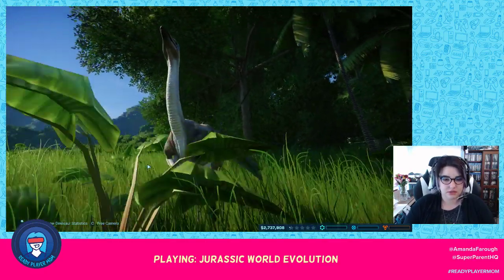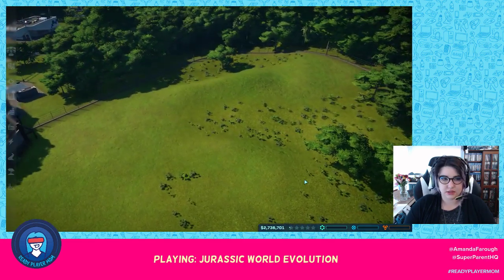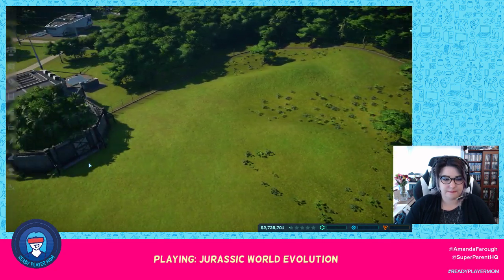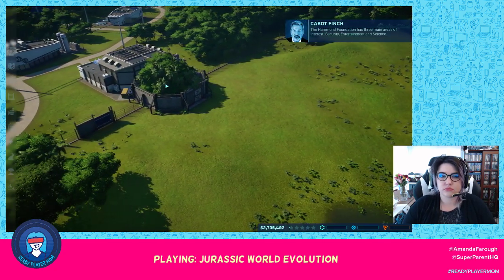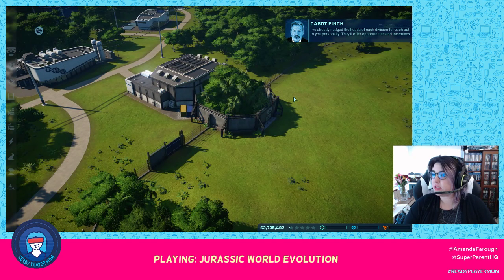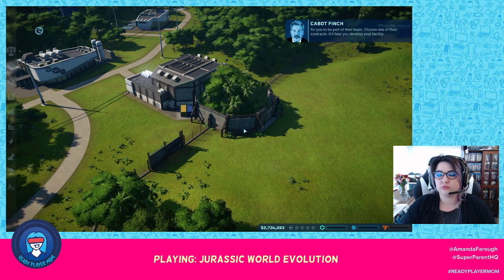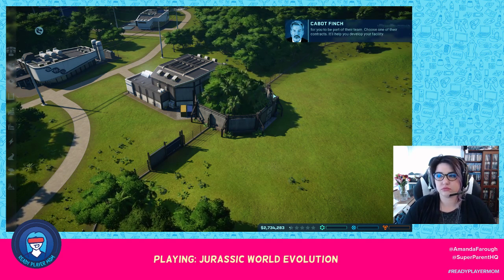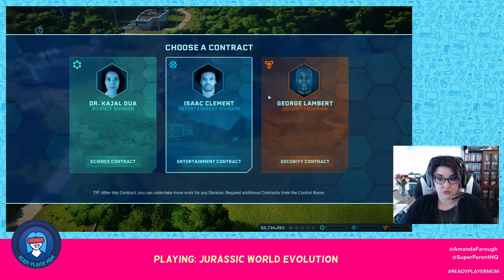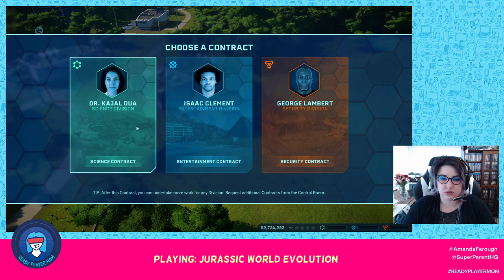We can show the dinosaur's characteristics — that's pretty neat. The Hammond Foundation has three main areas of interest: Security, Entertainment, and Science. That makes sense. The division heads have been nudged to reach out personally. They'll offer opportunities and incentives for you to be part of their team. Choose one of their contracts — it'll help you develop your facility.